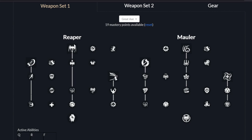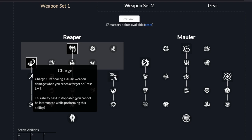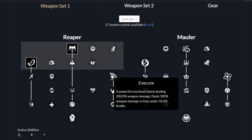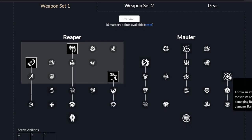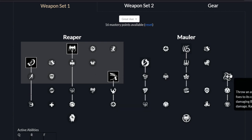Now for the order of spending your points. We're going to begin with Reap, get a point in Charge afterwards — this will give us a lot of extra mobility and a little bit of extra damage. The next point goes into Execute. We want to get Execute for now, because we want to get Gravity Well eventually, but we want to get Bloodlust first. And in order to get Bloodlust, we cannot go all the way down to Gravity Well in the beginning. So we're going to do that first and then switch over later.